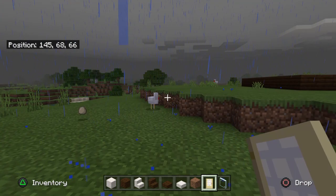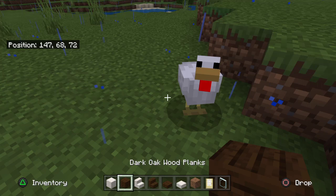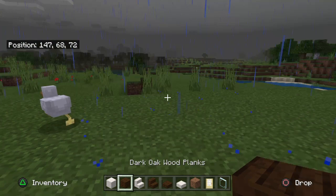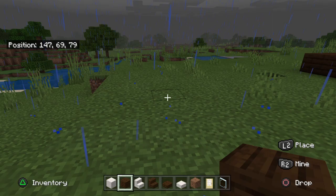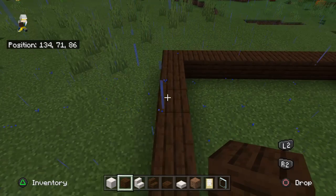There are a few rules when it comes to our challenges. The first rule is that you can only use two different materials. I've decided to go with quartz and dark oak because it gives a really good contrast in textures and colours, and I thought it would really stand out when it comes to the features of my build.